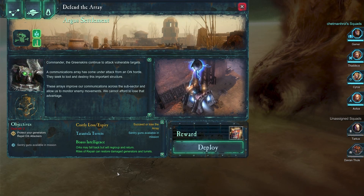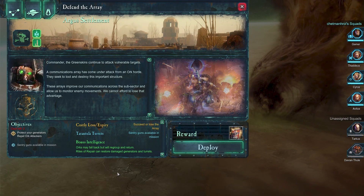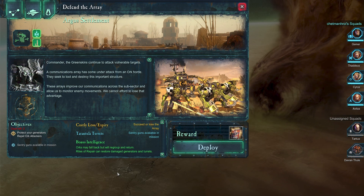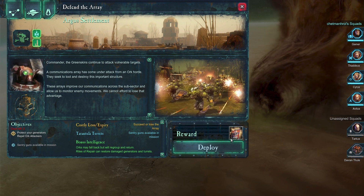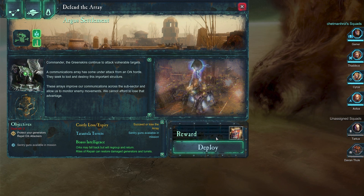Commander, the Greenskins continue to attack vulnerable targets. A communications array has come under attack from an orc horde. They seek to loot and destroy this important structure. These arrays improve our communications across the subsector and allow us to monitor enemy movements. We cannot afford to lose that advantage.